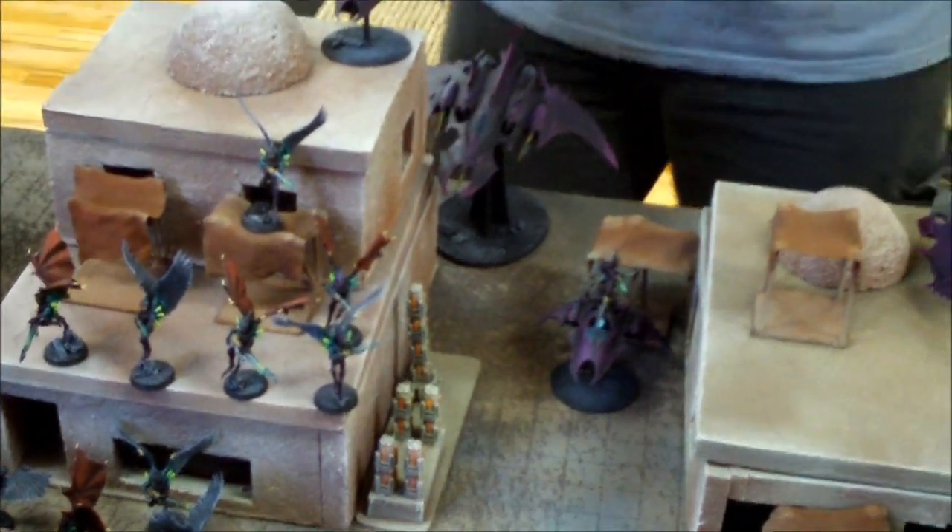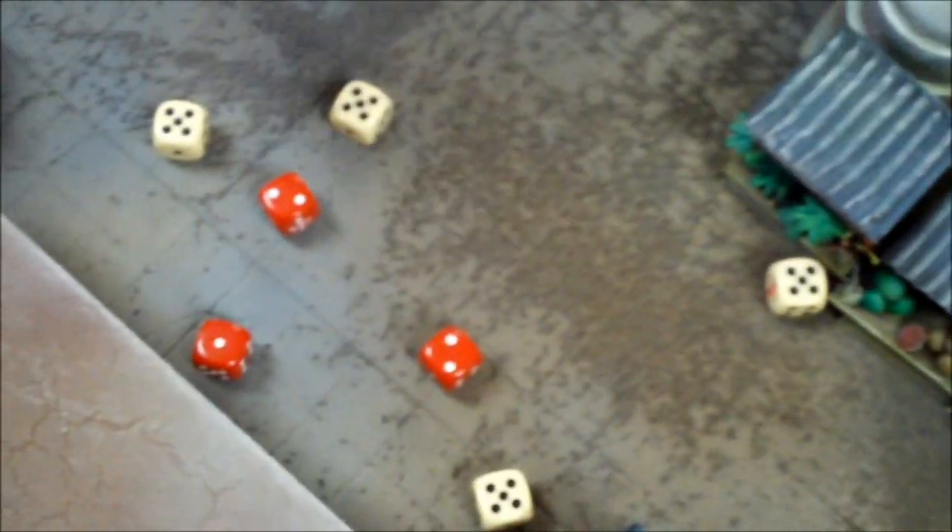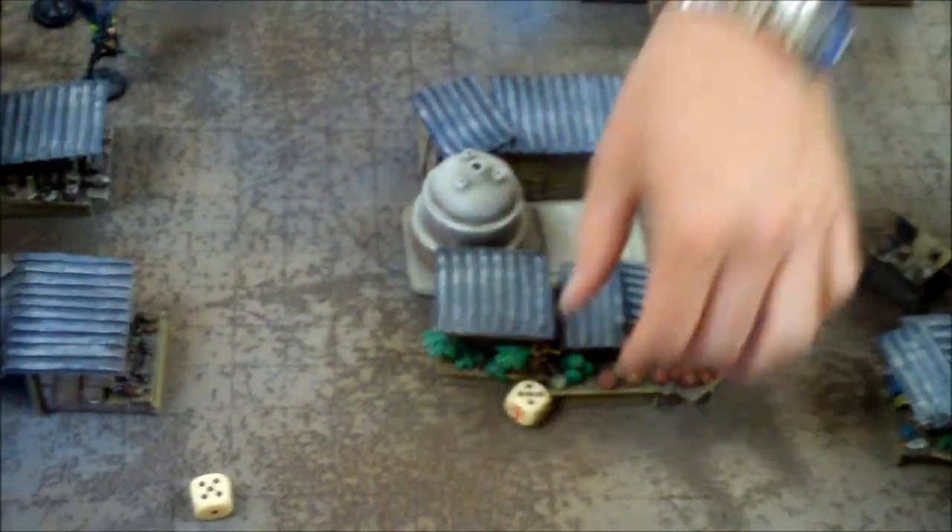Red ones are Disintegrators. Disintegrator missed, Splinter Cannon missed. Terrible with the Disintegrators — all ones and twos. The Splinter Cannons made up for it: four wounds total. One on the Las Cannon — he dies. One on the Rune Priest — he's okay. Two on the sergeant — sergeant is still alive but there are no heavy weapons left.